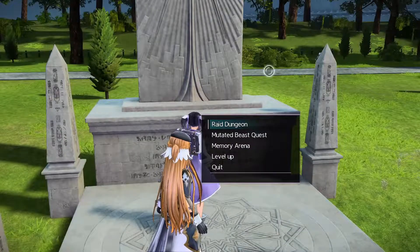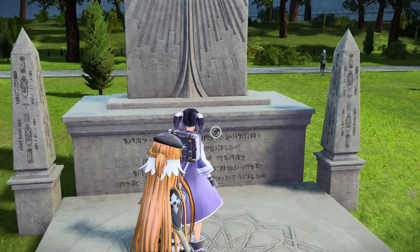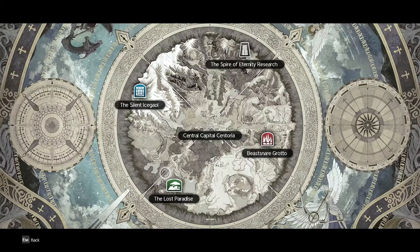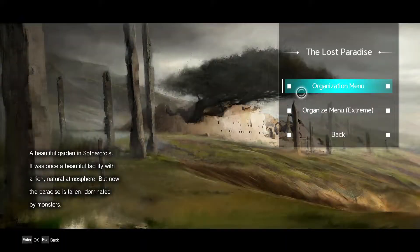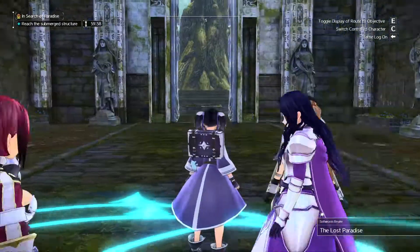We're going to go to Raid Dungeon and select Lost Paradise. When you go into the raid, you'll want to click Fierce Striper, which gives you a nice damage buff as well as a crit buff for this raid. Alright, so we're actually in the raid now.